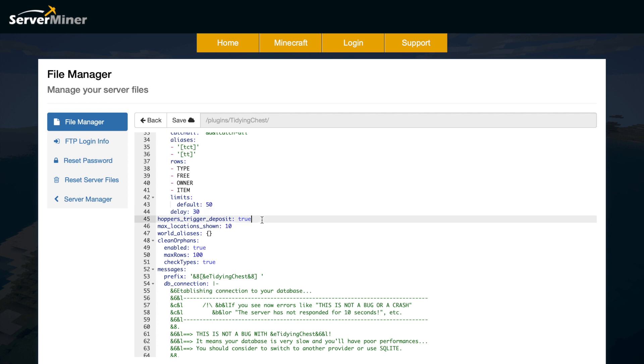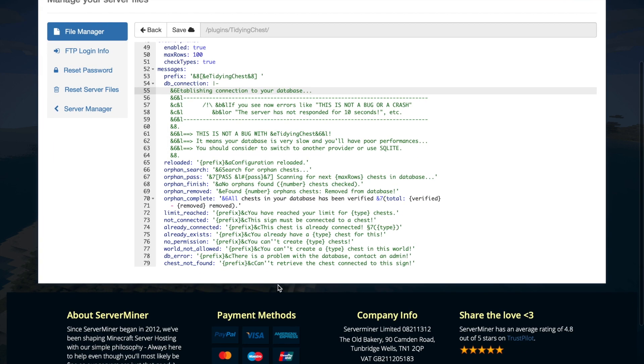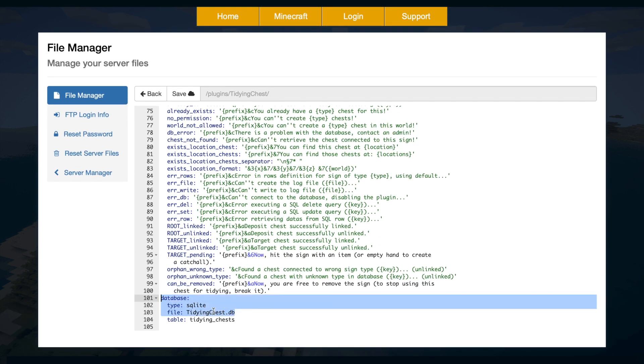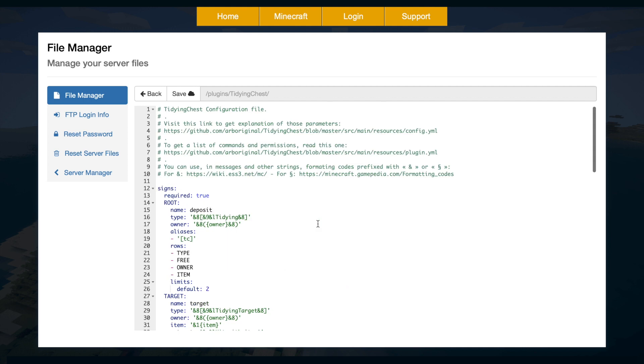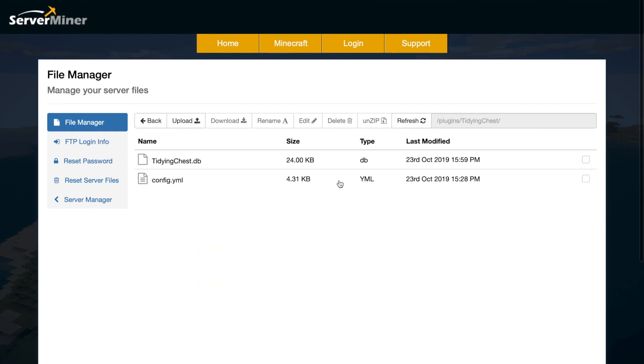There's a delay setting — 30 ticks before an item is transported to whatever chest it's going to. We have whether hoppers trigger a deposit, yes or no, max locations set to 10, and it does work in multiple worlds as well which is really cool. Then we have all of the messages — how they're going to look in chat, all the color codes and format codes. At the bottom we have the database information, but apart from that it's a pretty simple plugin — it's really awesome and works very well.